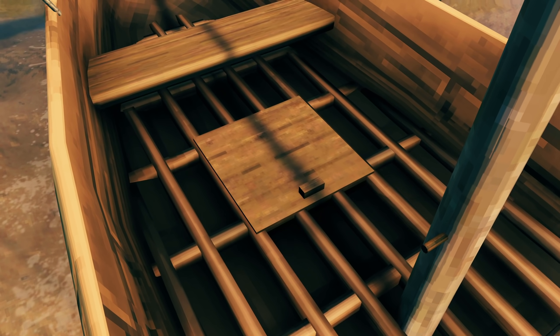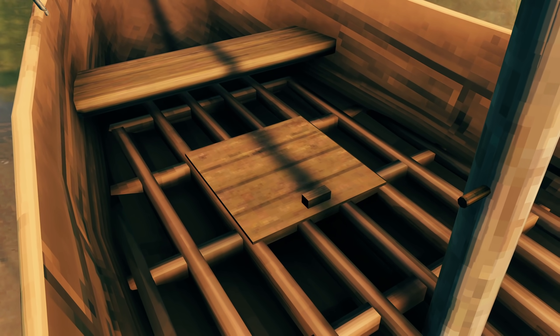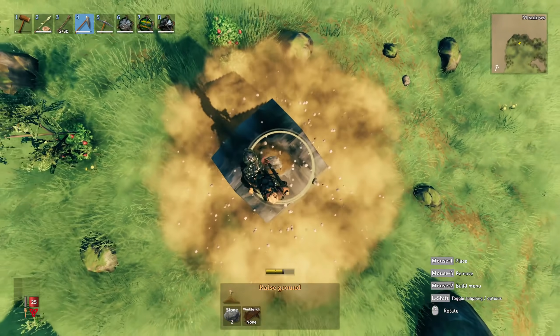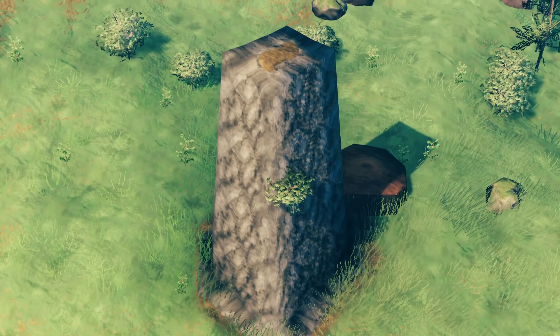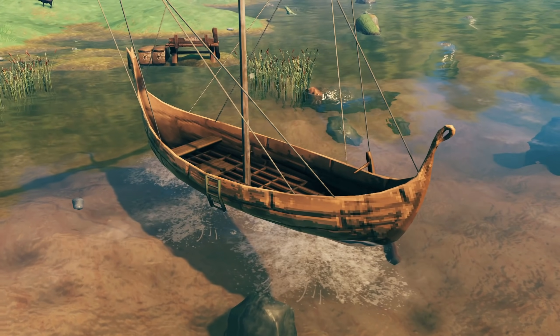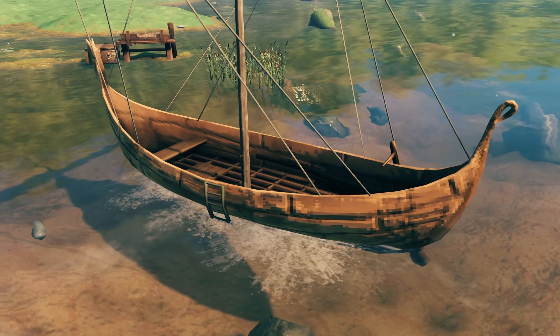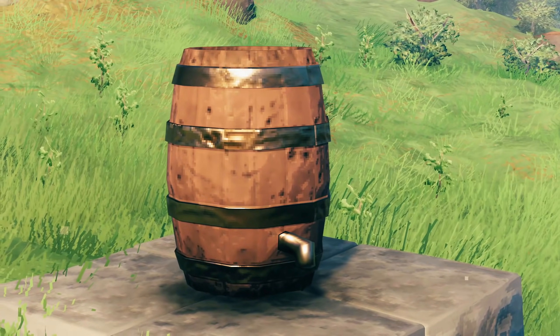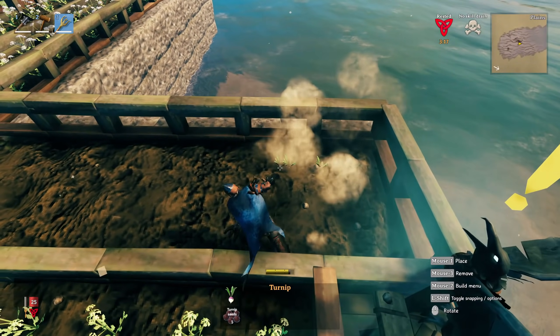An issue has been fixed with ship containers not closing properly in some situations. When raising terrain, you will now notice that it's a little bit smoother and less pointy — one thing that definitely bothered me, and it's very nice to see them working that out. Water particles and the water surface sometimes clipped inside the boat, so you should no longer see unwanted water in your boat.